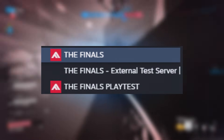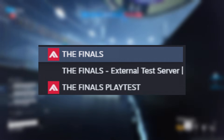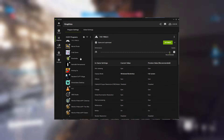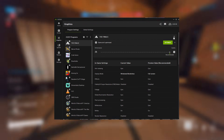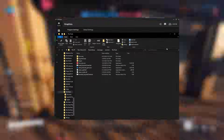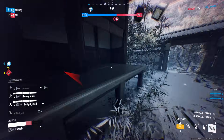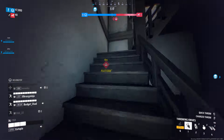Two notes here: if you have the play test or external test server installed, you can check in the Nvidia app which version of The Finals by clicking into The Finals section, then clicking the three dots in the top right corner and selecting Open File Location. You should see the one only labeled The Finals, not External Test Server or Play Test Server. Again, that's only if you have those two installed — I have three versions of The Finals here, which is why that mention is there.